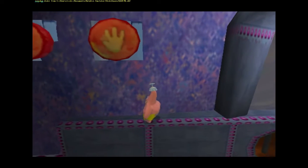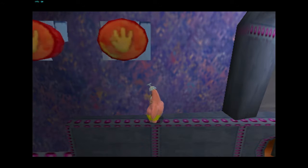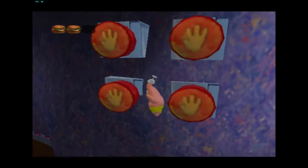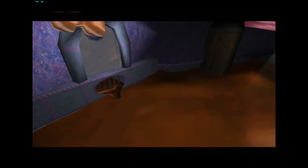So yeah, just stand right about here and turn the camera there if you need help lining it up. Make it so Patrick's arm is pointing down when he's idle, and then jump here, jump there. Perfect, consistent, and then just hit the buttons like that.